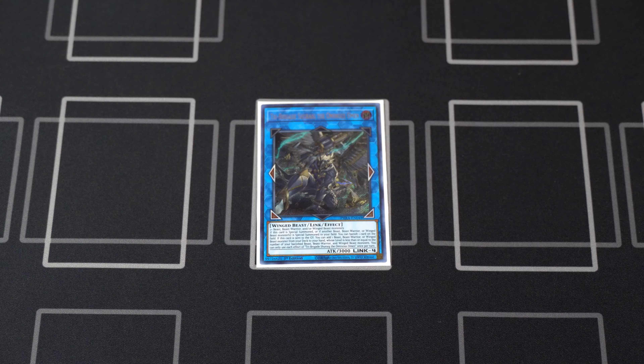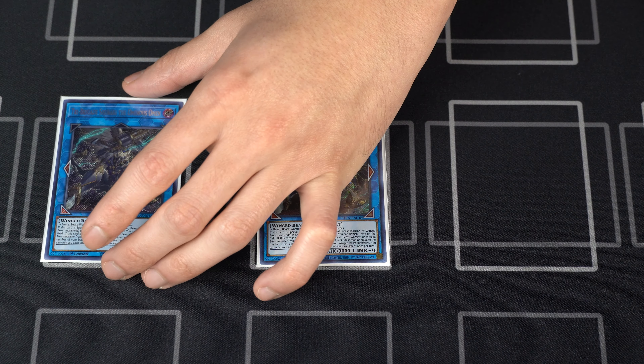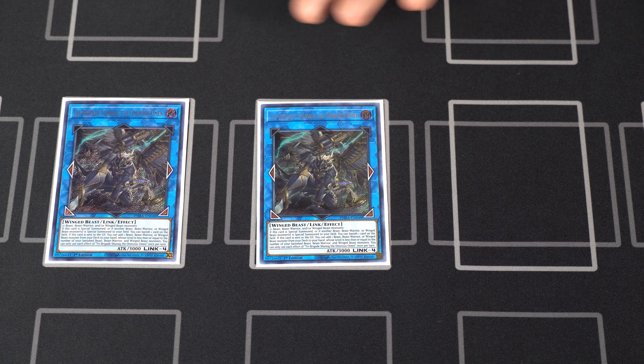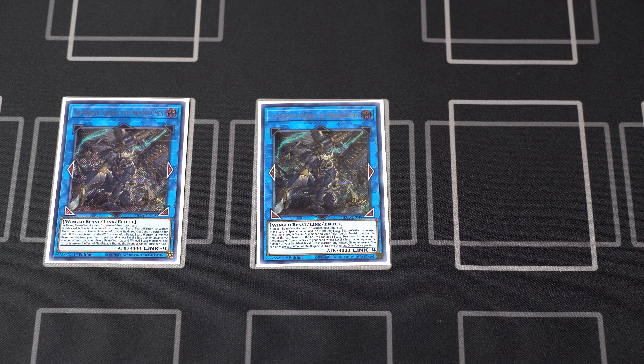Moving on to our links, we have two copies of Tri-Brigade Shurig the Ominous Omen — arguably more badass than Alpha the Master of Beasts. On summon, Shurig will banish one card on the field, non-targeting by the way — beautiful. And you can repeat this banish effect every turn, even on your opponent's turn, when a try archetype monster is summoned to your side of the field. One of my favorite cards in all of Yu-Gi-Oh, hands down. The artwork is just beautiful, great effect — amazing card.